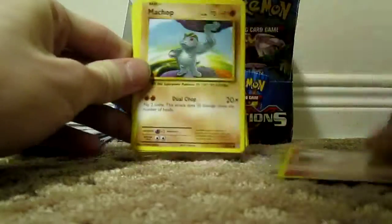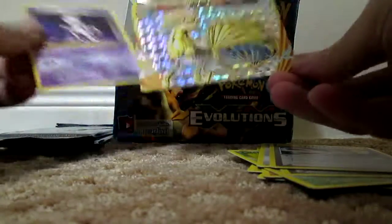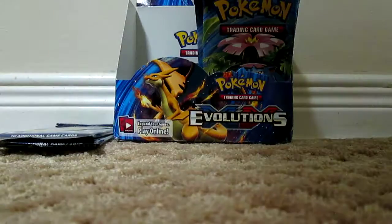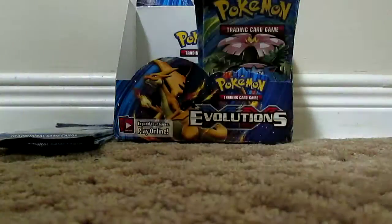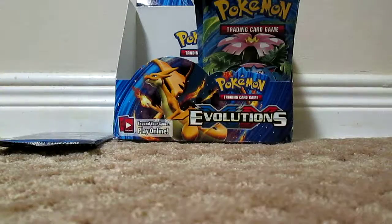We have Growlithe, Machop, Voltorb, Diglett, Caterpie, Pokedex, Porygon, Pidgeot, Pidgeot Spirit Link, Ninetales Break, and Mewtwo Break! That should be a holo. Yeah, that's pretty cool — my second Break card. It's funny, I haven't gotten any EXs in this part and I've only been getting Breaks, and I didn't get any Breaks in the first part but I only got EXs. Still hoping for the Blastoise EX.